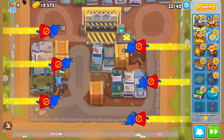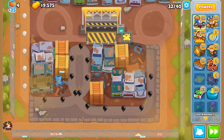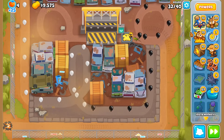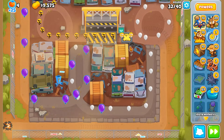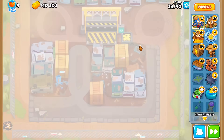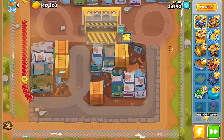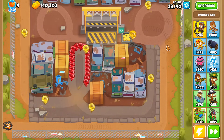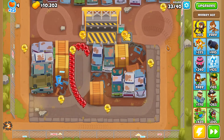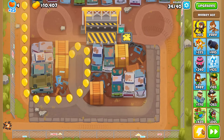Super Monkey Storm again. By the way, you didn't see the animation for the very first Super Monkey Storm I used on round 27 because I had accessibility at 99%. If you don't keep it at 100, then full map animations like Homeland and Super Monkey Storm completely disappear, which I actually think is better for the viewer's eyes — it's too flashy.